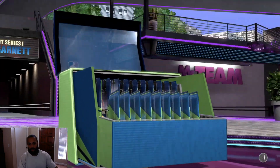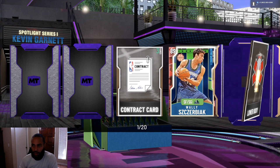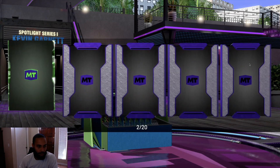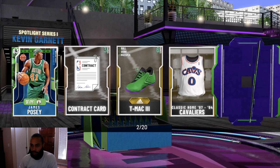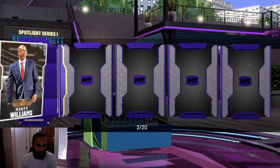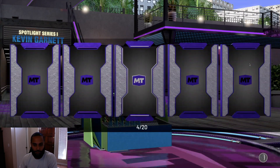Let's see what we got in our first pack. Wally Zerbiak, 89 overall. Scott Brooks. That wasn't a bad pack. James Posey. Contract card. T-Mac jersey. Dwayne Casey. You know which one we're looking for boys — we're looking for that amethyst glow. Monty Williams. Let's go ahead and flip those off — not wasting the time. Next pack, 4 out of 20.